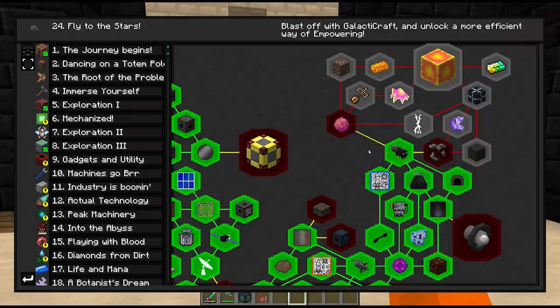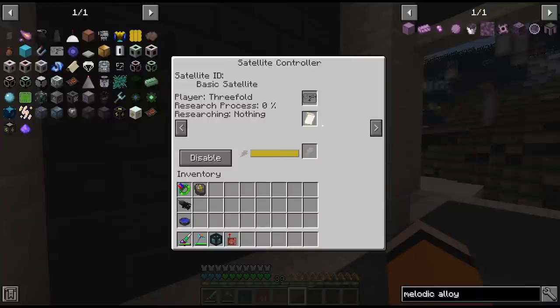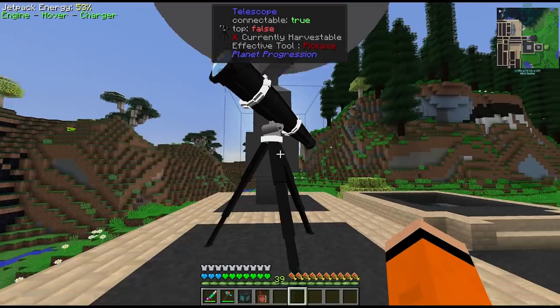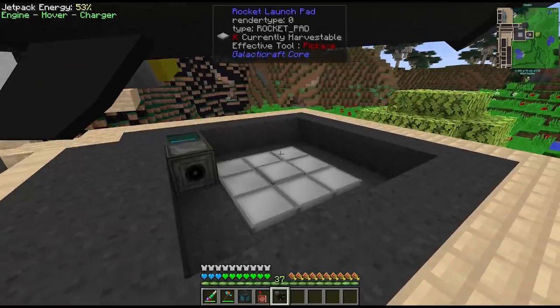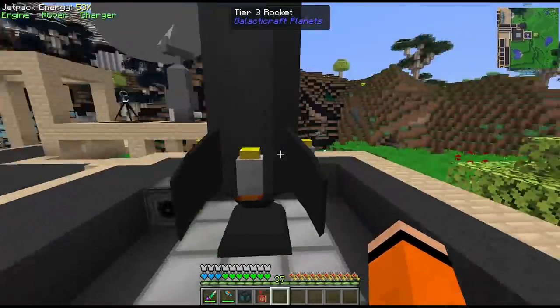This rocket is actually capable of taking us to two different planets, but first we have to discover those planets. We've got a research paper for Venus, so we have to use our telescope once again and magically discover the planet. We've discovered Venus and we're in the process of researching the asteroid belts. Finally we'll make sure to fuel up our rocket — that's a cool looking rocket.